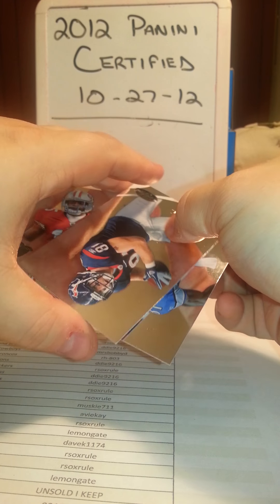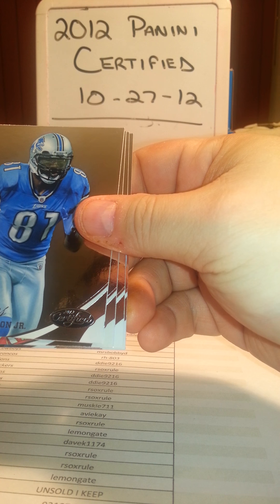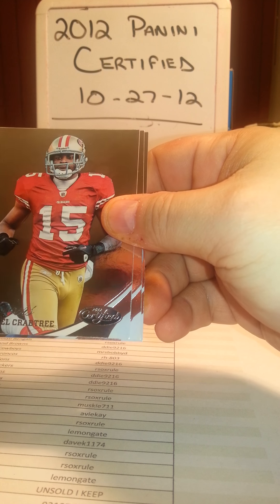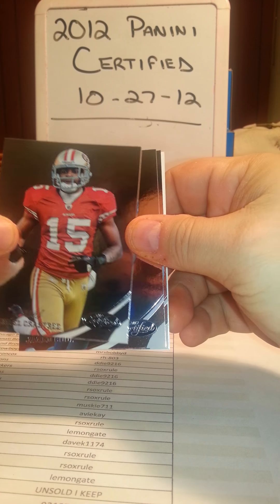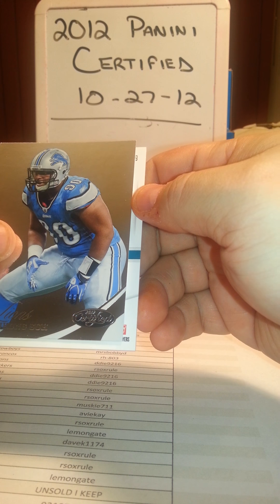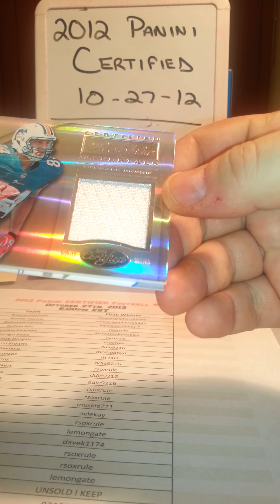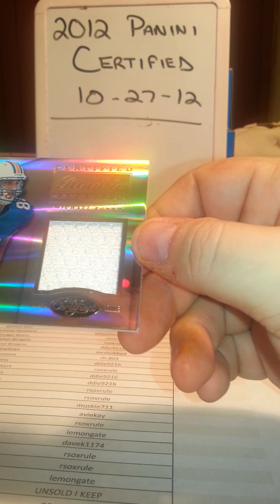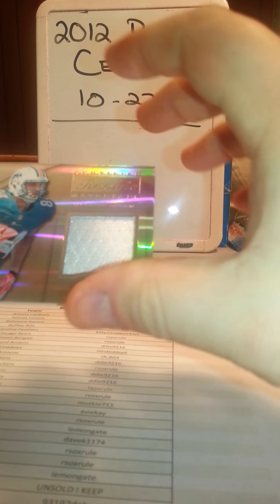We've got a hit here so we'll pull from the back and go from there. Owen Daniels for the Texans. Calvin Johnson - what a terrible bust he's been so far, one touchdown through seven games versus nine touchdowns through seven games last year, killing a lot of fantasy teams. Michael Crabtree - number one receiver just doesn't get any catches, a disappointment. Jared Cook with the Titans. Ndamukong Suh with the Lions, and our hit - boom, what we have here is a Michael Agnew Certified Rookie Materials for the Miami Dolphins.